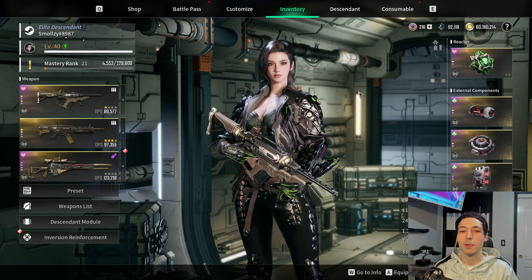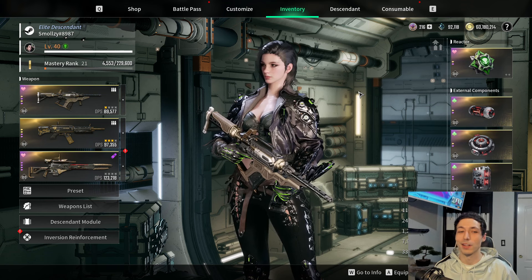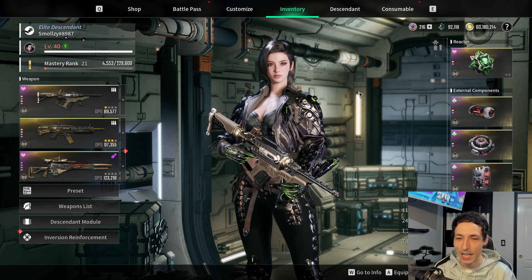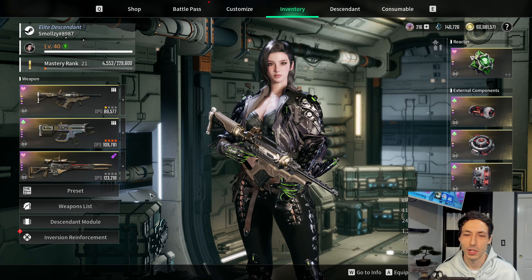What is going on, descendants? Got another build video for you. This one's revolving around the Python. Honestly, I think Python's a really cool gun — it's got a crazy high fire rate, it's a poison gun. I kind of have a thing for poison guns, and this thing spits. Here's some quick gameplay and then we'll get into it.